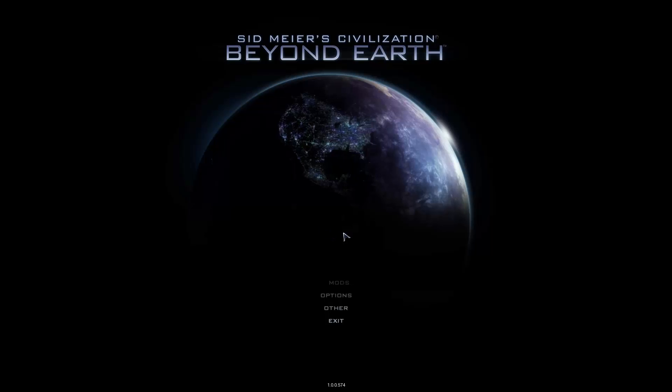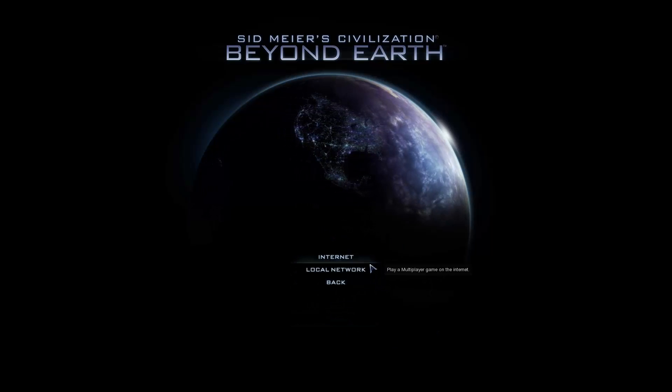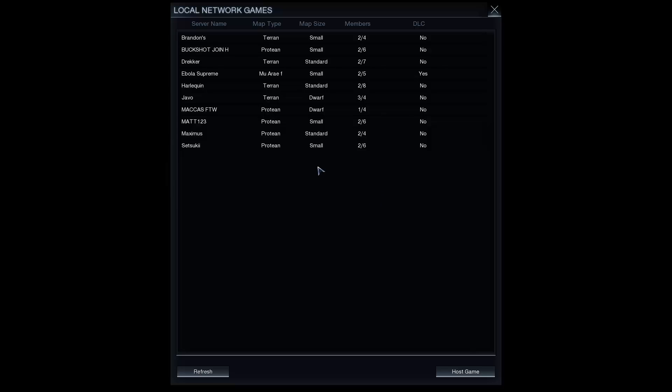Alright, so we're here at the main menu. We'll just go to Multiplayer, then Standard. You've got to use Local Network — that's what Tungle uses. Just refresh it and we'll see all the games that are currently being played. Let's go ahead and join this one.